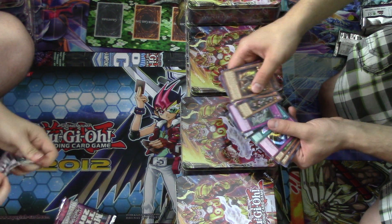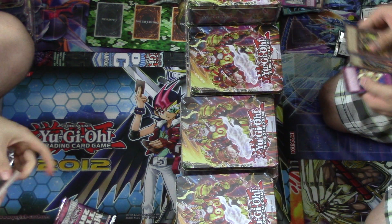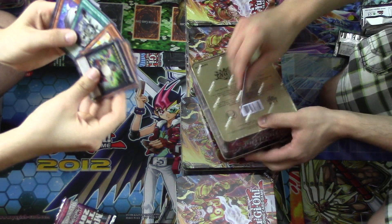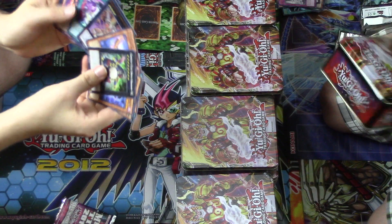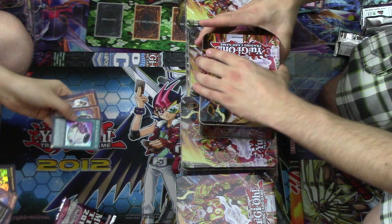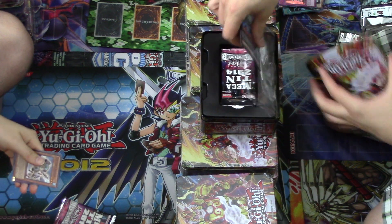And then some throw-ins that weren't really worth anything — it's like every holo pretty much. I got a Susano, a Pot of Dichotomy, and a Merry. The entire Ghost Tricks stuff is in here — all the Ghost Tricks stuff, because at our card shop everyone wants to play Ghost Tricks.